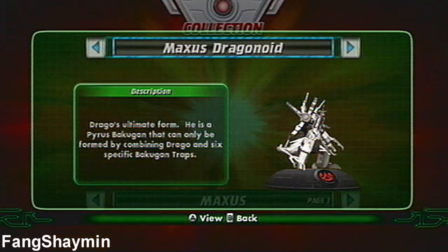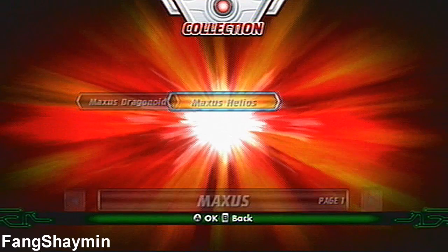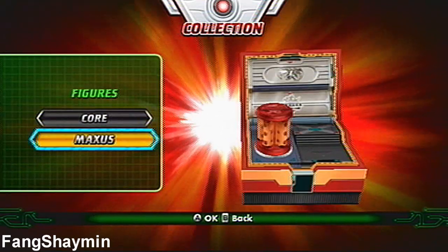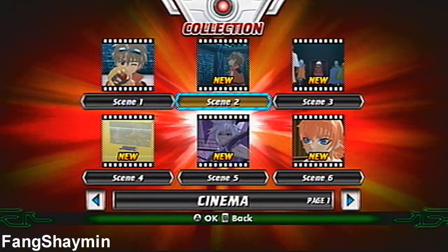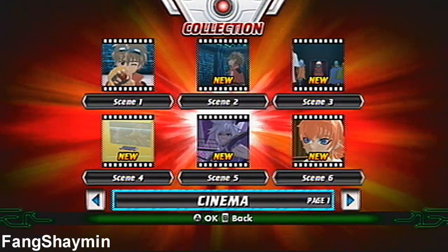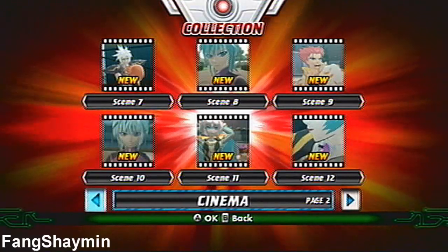Maxis Bakugan — just two figures: Maxis Dragonoid and Maxis Helios. And now for Cinema. Here in Cinema, you can basically re-watch any single scene in this game. There are 21 scenes in total, and that's it.